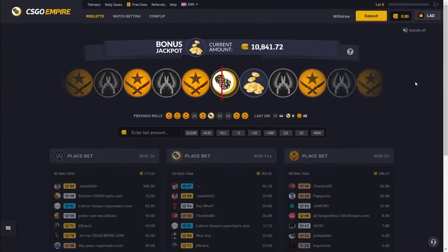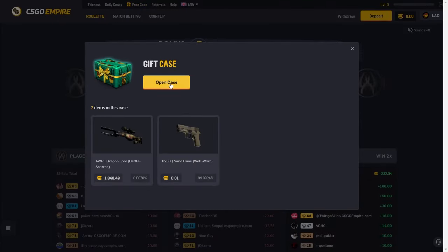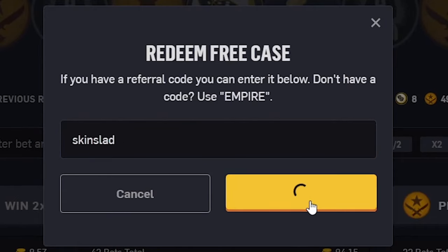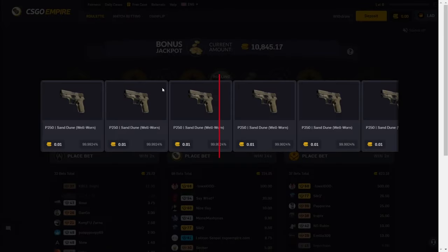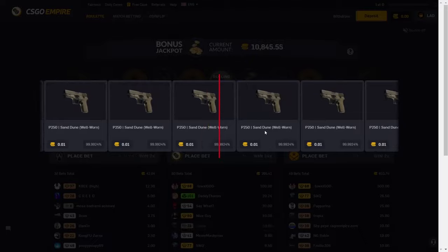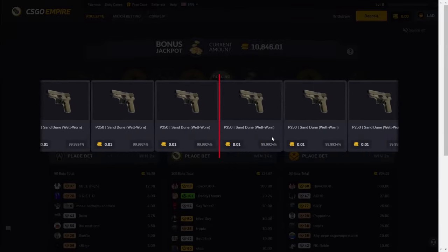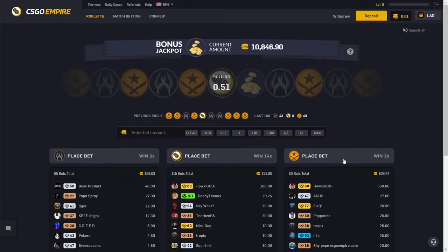The first site is CSGO Empire and you can find the free case button at the top left. You just press open case and enter code SKINSLAD. You'll have a 0.0076% chance to get a Dragon Lore which is worth 1800 site coins. As you can see, I did my opening and got a Sandoon which is 1 cent.